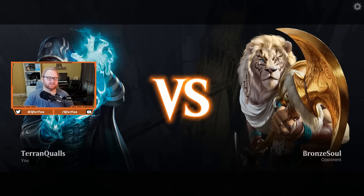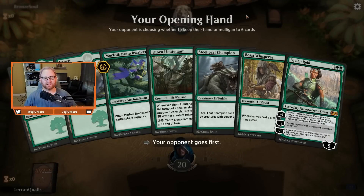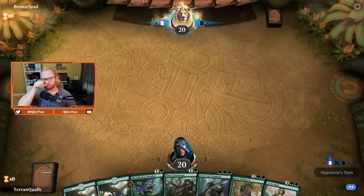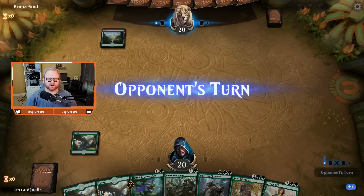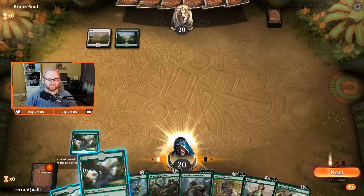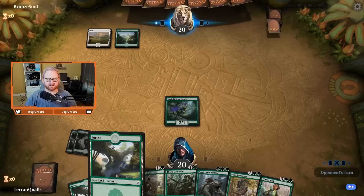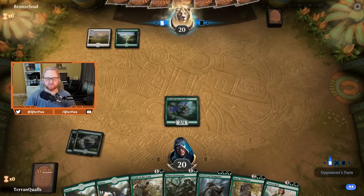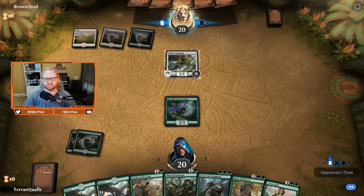Match three — opening hand has two lands. Branchwalker in hand is nice, and we're going second so we draw a card — keeping. Opponent is on green, could be Golgari. We hit our third land — Steel Leaf Champion on turn three. If we hit another land with Branchwalker or draw one, Beast Whisperer on turn four is also nice. Looks like Selesnya from the opponent. Going land into Branchwalker — this gives us a land, so not terrible but not great. We should reliably hit Vivien Reed by turn five. Opponent goes Adanto Vanguard confirming Selesnya.